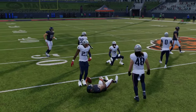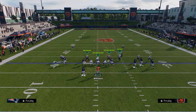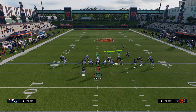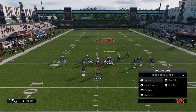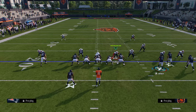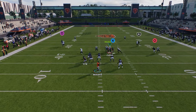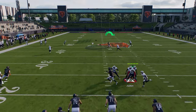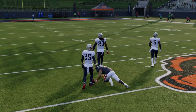One thing you can do with this — you can just drag the X receiver. You don't want X on a route. This is essentially smash return, but you now have a much better man-beating post that gets into a unique spot on the field.